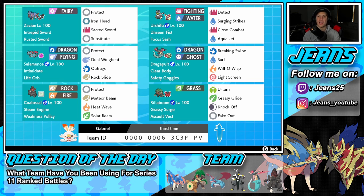Right next to him is going to be the Water and Fighting Urshifu with Unseen Fist, so we can hit through Protects. I absolutely love that ability — especially when you know somebody's going to Protect and you have Urshifu on the field. Focus Sash as an item, and the moveset of Detect, Surging Strikes, Close Combat, and Aqua Jet for first-turn priority.